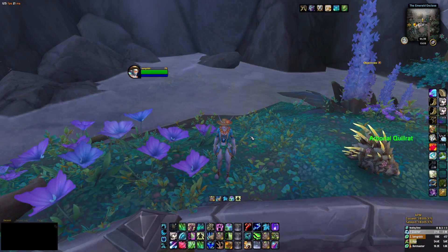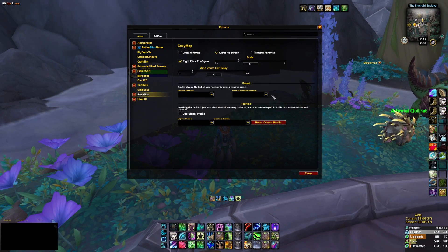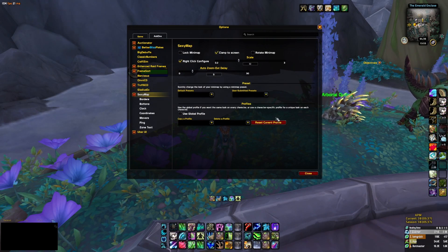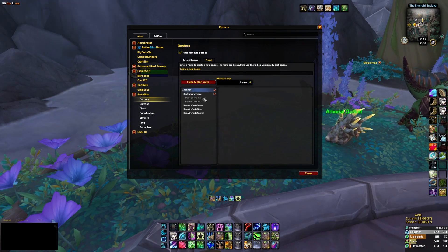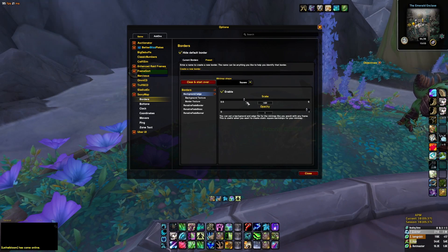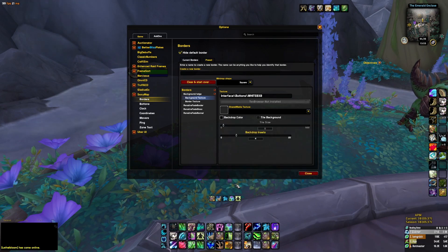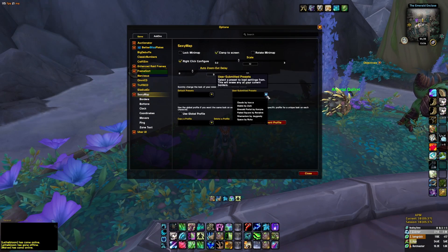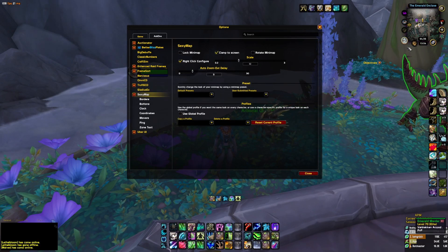The next add-on is SexyMap — very simple but incredibly powerful. It basically transforms your map. I use the square style. You can have the same profile across all your characters, which is really nice. There are lots of different things you can put on it: different textures, borders, and more. You can experiment to see what you like. Mine is just set to the faded square by default — give it a go and your map will look something like this.